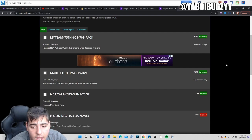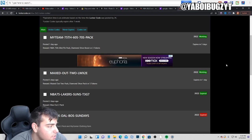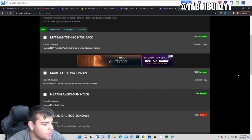Here are the 2 active locker codes. Hopefully we should get a locker code today. Coming towards the end, we definitely need more locker codes. MyTeam 75th, 60s, 70s packs — that's pretty cool. We have the maxed out one too, that's pretty solid. We only got one day until that ends, so these locker codes are expiring pretty quick. The one from Friday's already expired too, which is kind of crazy.